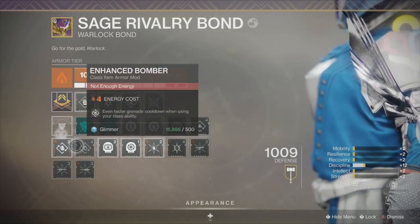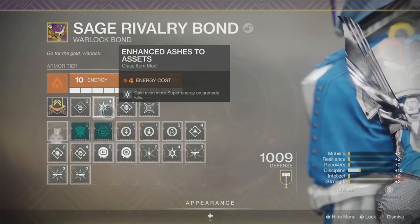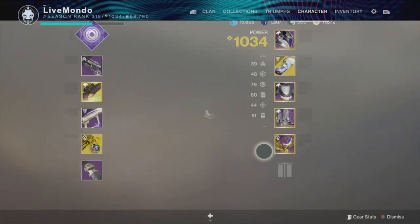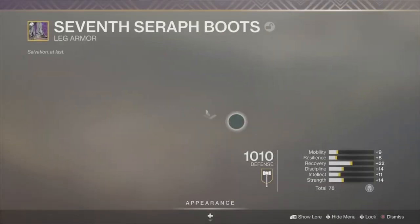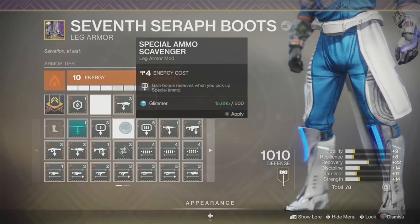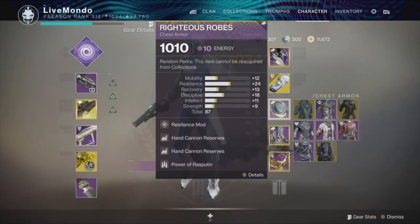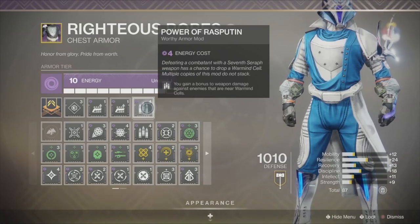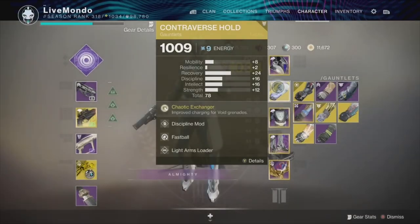Enhanced Ashes to Assets gives more super energy on grenade kills — and I'm going to be using my grenade a lot. A Discipline mod because why not. I've got Heavy Ammo Scavenger and Rocket Launcher Scavenger. Looking at this, I should have had Special Ammo Scavenger instead, but it didn't bother me too much. Double Hand Cannon Reserves gives 38 Ariana rounds. Power of Rasputin — if you produce a Warmind orb, you do more damage to nearby ads.